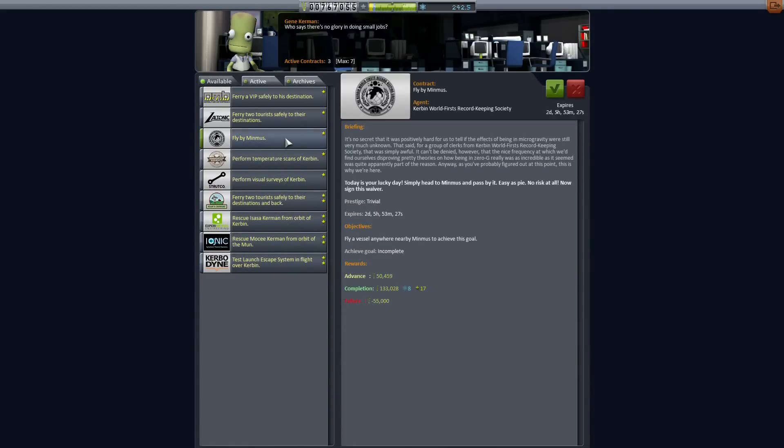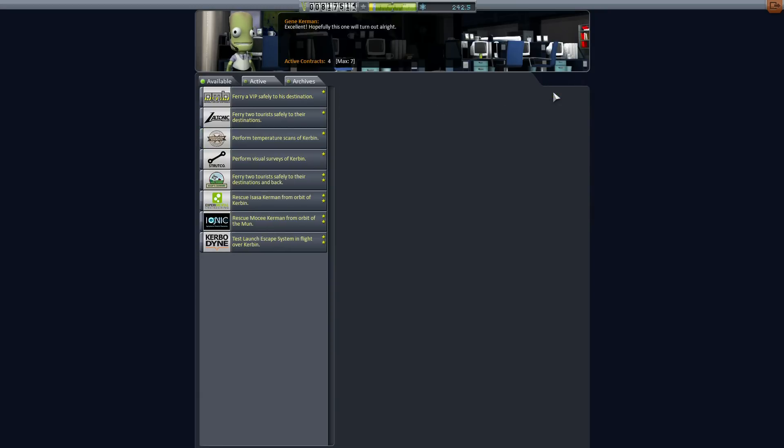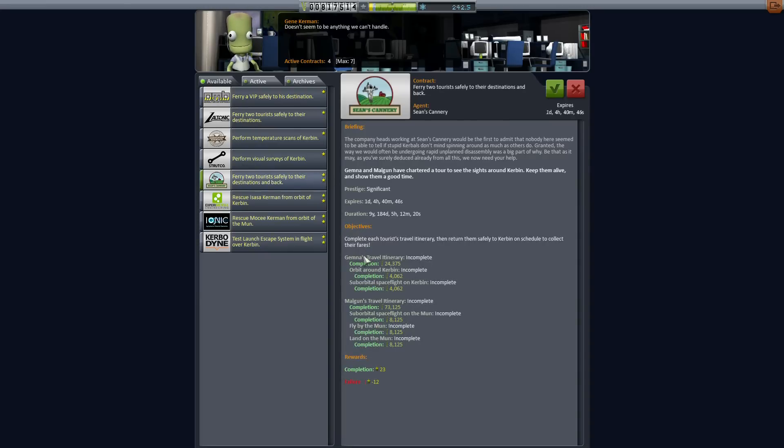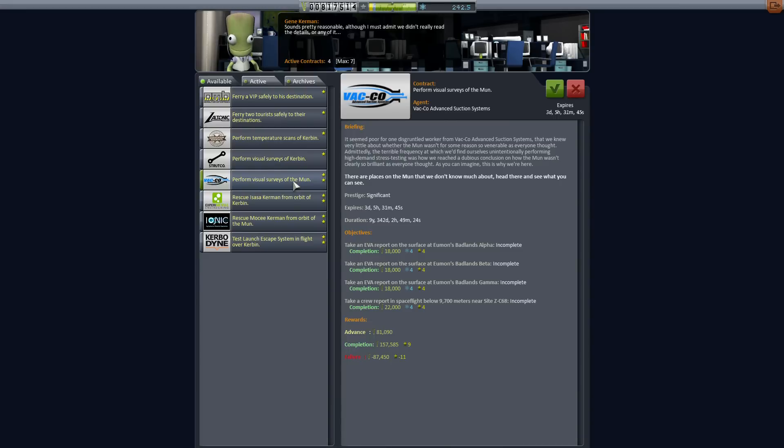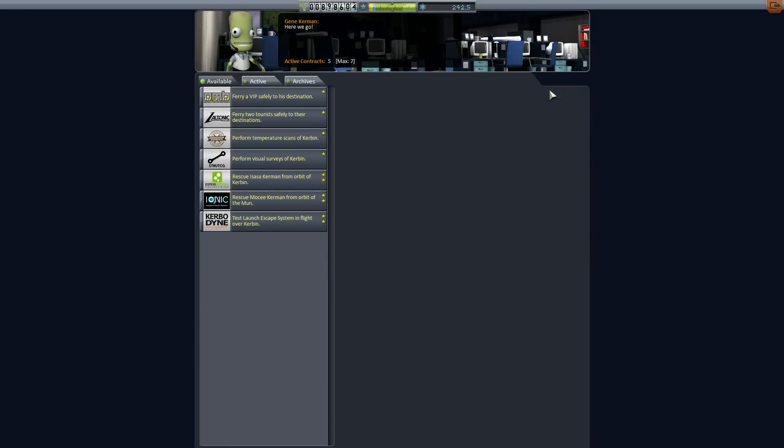Check this out — a flyby of Minmus. Yes, we're getting there, but we need the 'land on Minmus' contract to get all that science. Here is yet another 'ferry some civilians up into orbit' contract — don't want to do it, nixing that one. But that gave us something interesting: a rather complicated contract on the Moon. We have to go to four different locations, get EVA reports, do a crew report over a certain location at a certain altitude.